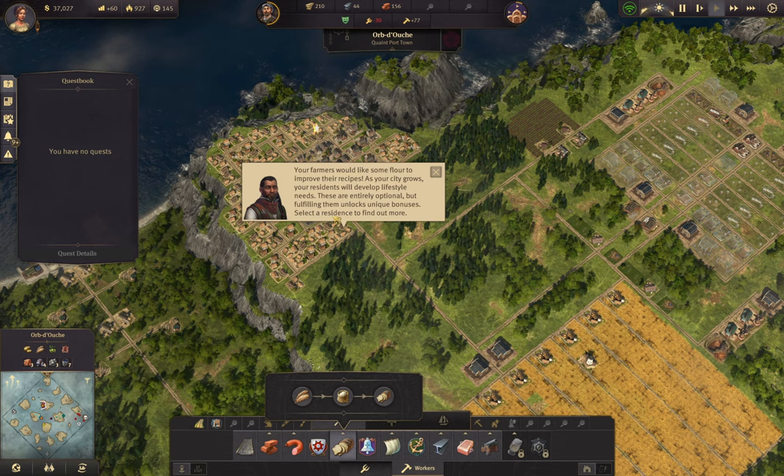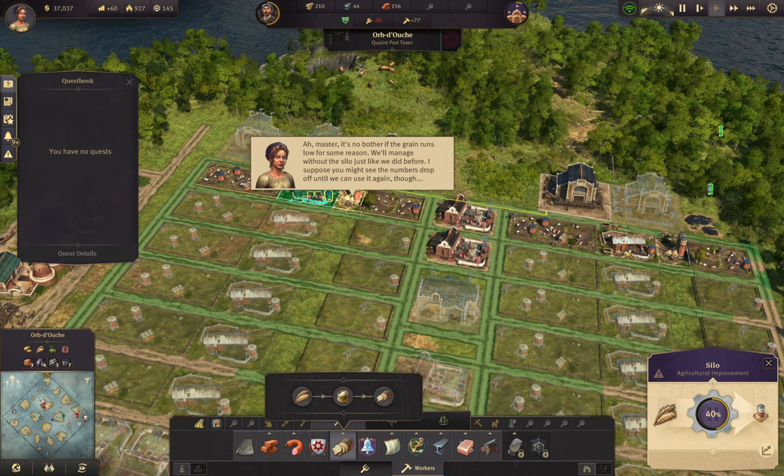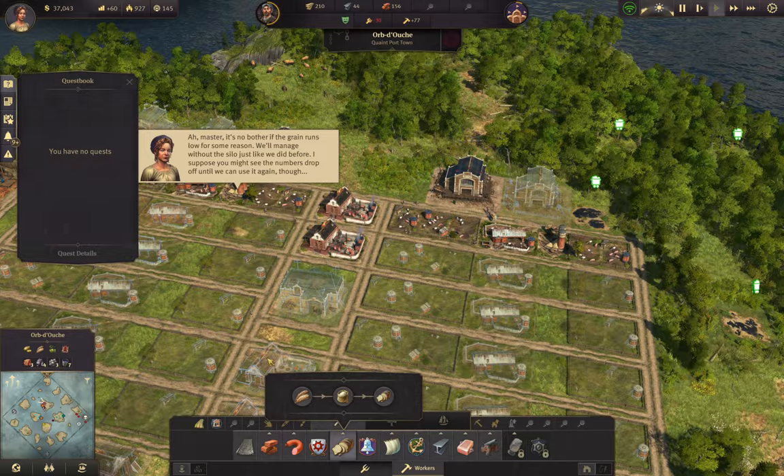Now we're gonna talk about lifestyle needs already. They'll run on grain and give you a bonus, but if you run out you'll just lose the bonus - you won't lose anything.